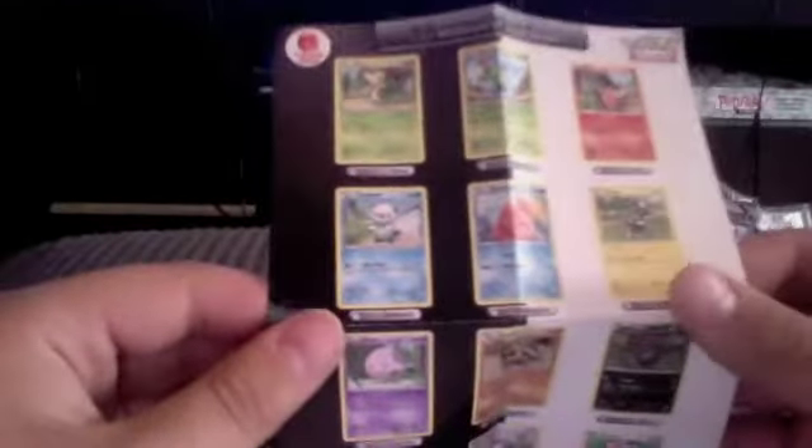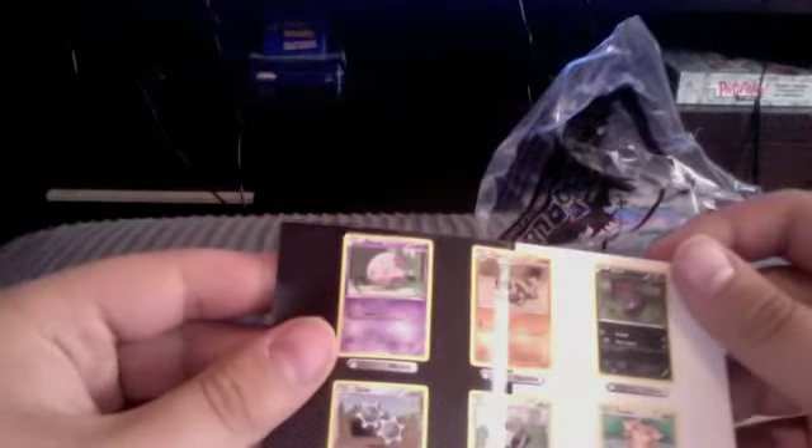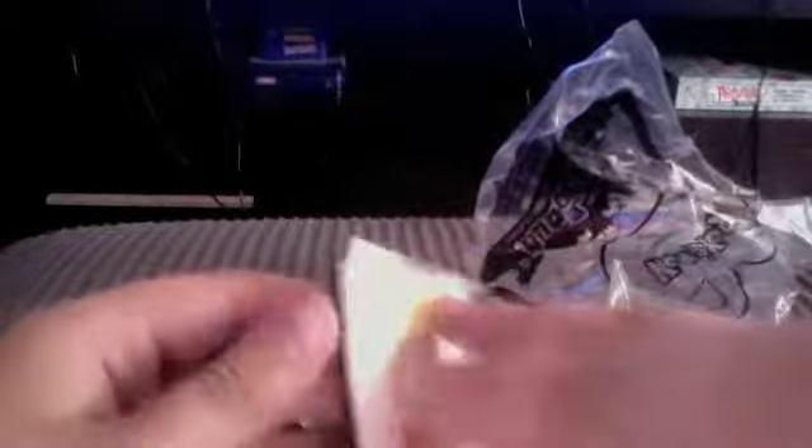And what are the cards you can get in this? Snivy, Maractus, Tepig, Oshawott, Elmola, Blitzel, Muna, Sandile, Zoroark, Klink, Pituv, and Aldino.